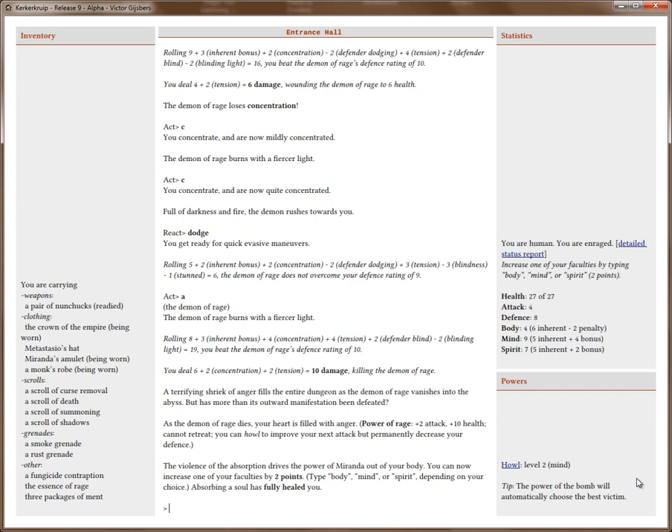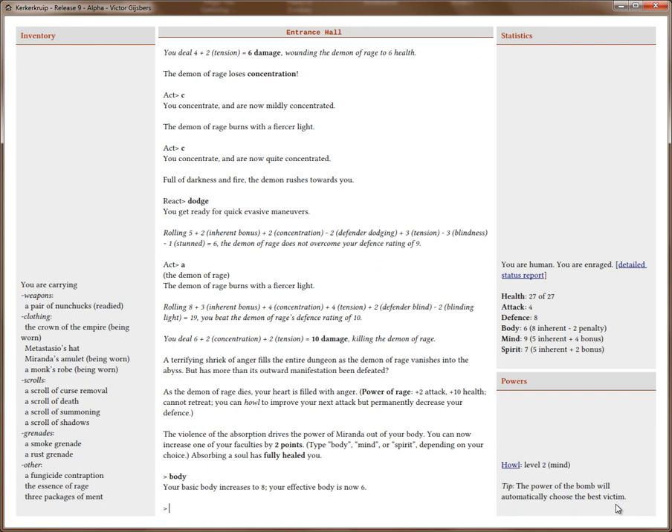I now have the power of Rage. I've lost the power of Miranda, because when you get a new power you lose all powers of the same level or lower. The only way to get more than one power at the same time is to kill high-level creatures first and then low-level creatures thereafter. Finding the right order to kill creatures is really a big part of character strategy. The Demon of Rage gives me plus two attack, plus ten health, and I cannot retreat — which is bad. And I can Howl. Let's check out Howl: your next attack gets a plus four attack bonus and a damage bonus equal to two plus your mind divided by three, which would be plus five. But your defense is permanently decreased by one point — so use it in desperate situations. I'm going to spend my two points on body.